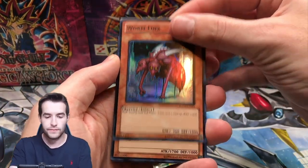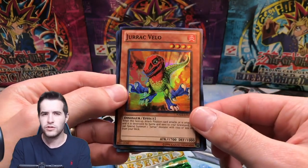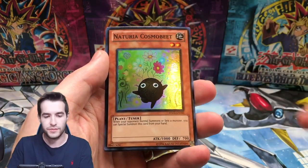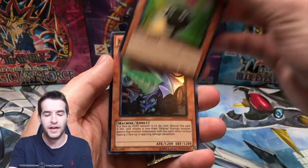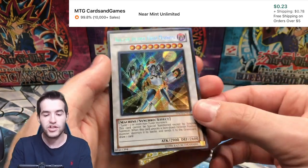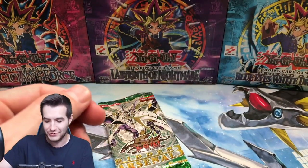Worm Links. We've got a Girac. Is this the good card? No, that's in 4, isn't it? The Girac in Hidden Arsenal 4 was really expensive. Naturia Cosmo Beat - it might not be now though. Ally of Justice Reverse Breaker - that looks like a showerhead. Ally of Justice Field Marshal, Secret Rare. I don't know if that's good - I really have no idea what's in 2.